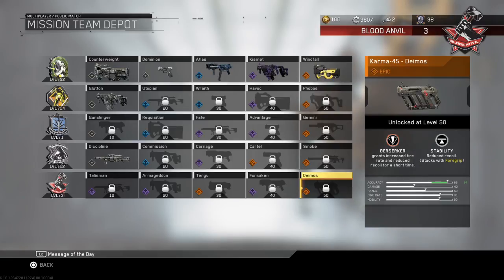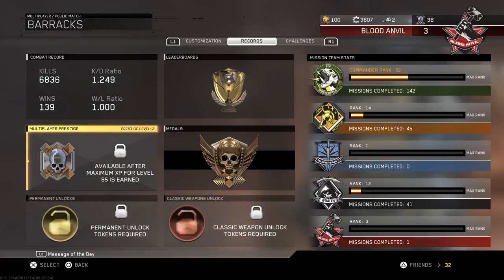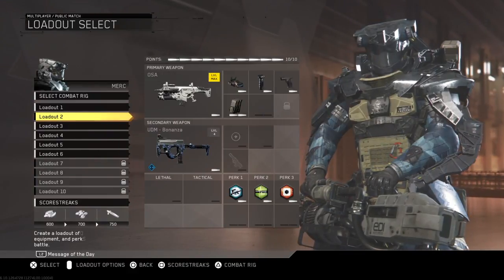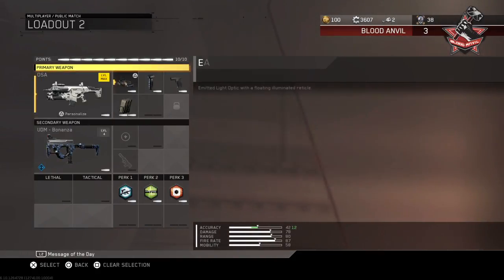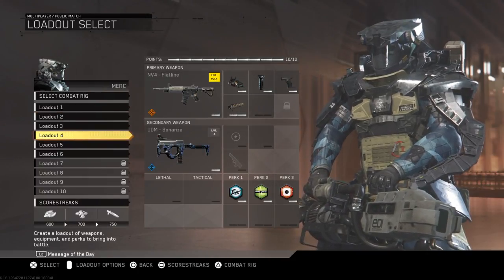It not only looks cool, it looks like it's gonna be a pretty good gun. In addition to that, they released even more prestige emblems — now you can prestige all the way up to level 30. You're also going to be able to get nuke deatomizer strike nuke variants of classic weapons like the OSA.